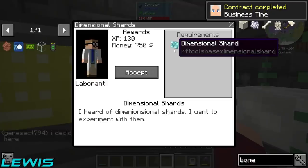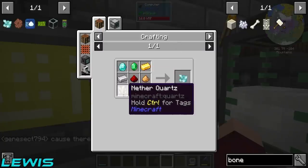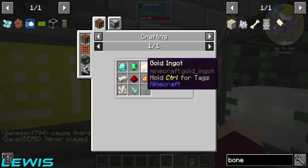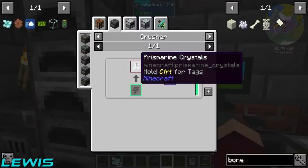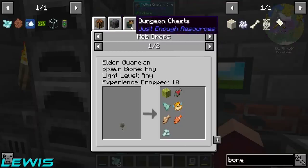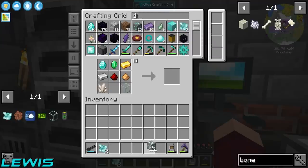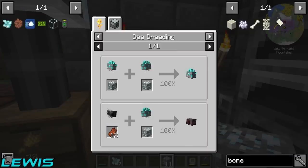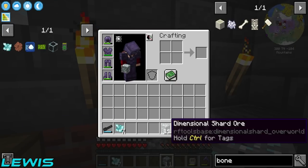This guy wants 512 dimensional shards. How hard are they to make? Not too hard — it's just glass, nether quartz, prismarine shards, glowstone, redstone, iron, gold, emeralds and diamonds. The hardest one is probably the prismarine shards — we have exactly zero. We have to go to that stupid elder guardian. I'm so close — stop cheating, stop it!